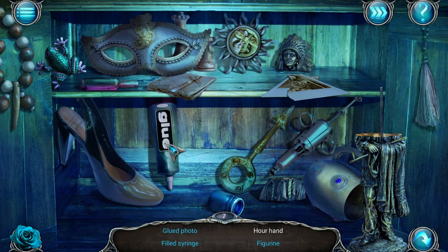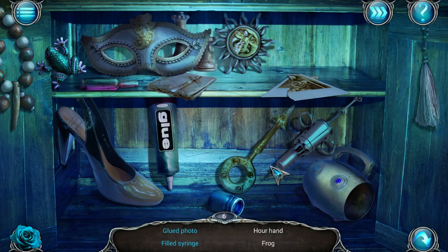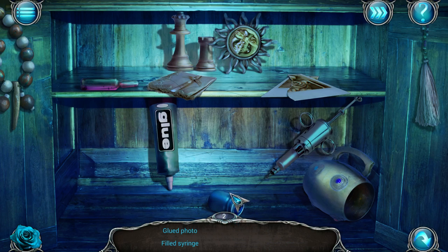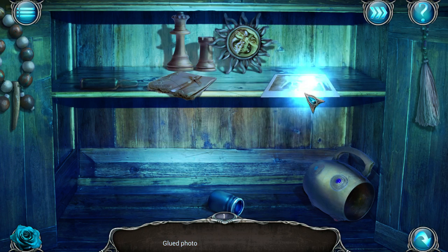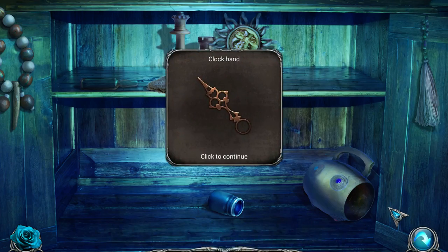We're looking for a glued photo at some point. I see the glue, I don't see the photo. We're building this figurine. And we're looking for an hour hand — there it is. Mask. A frog. This cupboard is going to be empty by the time we're done. A filled syringe. And glued photo — glue, photo. Let me get the clock hand.